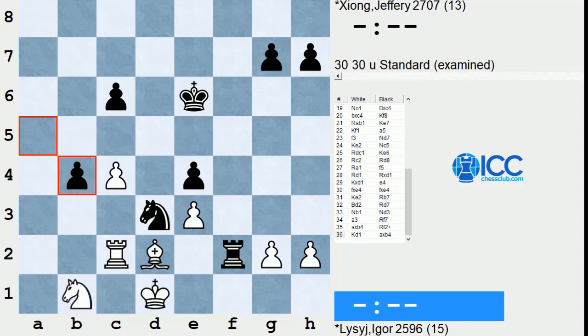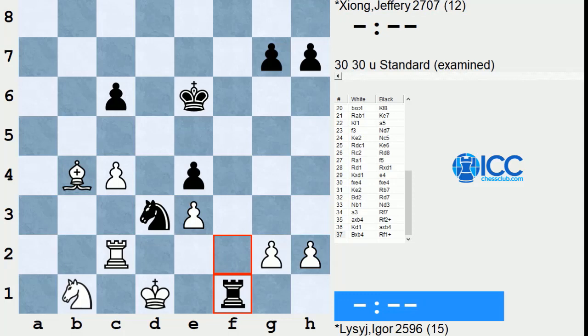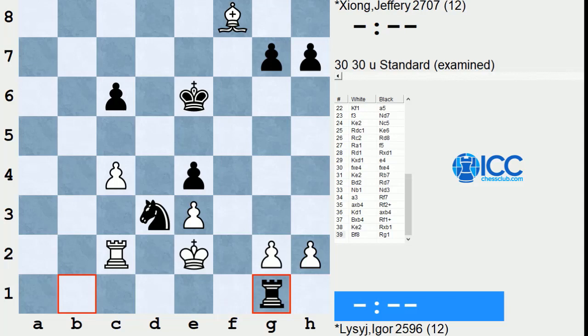What white should have done in this position is just grab that pawn and admit that he has to give a piece back. And then Jeffrey has this nice move, Rook f1 check. If he takes the rook and trades, it's no big deal. But wherever the king goes, there are problems. If it goes to e2, he takes the knight. And when the bishop moves, Rook g1 is going to be a strong move because the king can't get off the second rank.